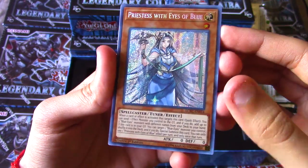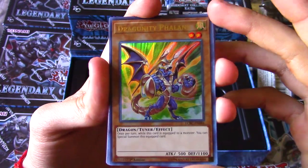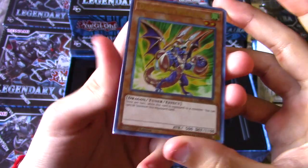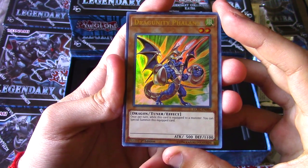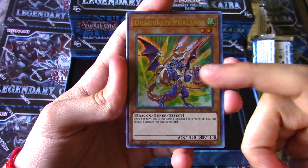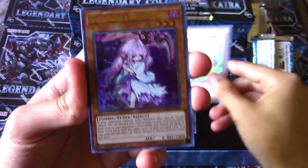We got Priestess with the Eyes of Blue. Dragoonity Phalanx - Dragoonity cards are cool. I'm going to be stocking up on all these just because I have the dual terminals, but you never know, people might want these as holos. There's a new Dragoonity link monster supposed to be coming out - I'm not sure when we're going to be getting that.